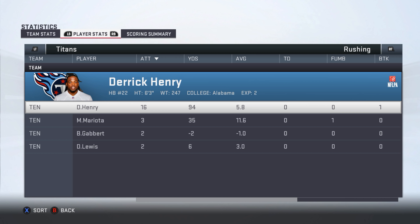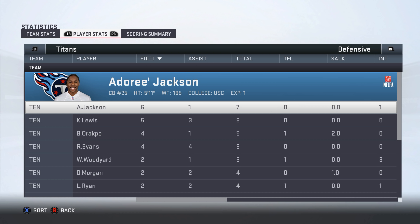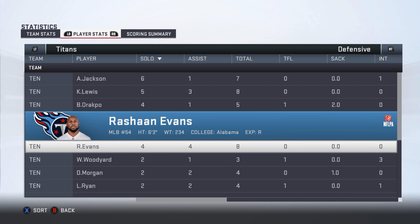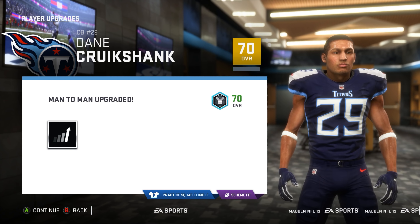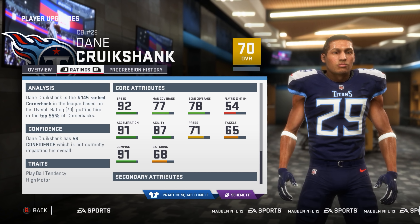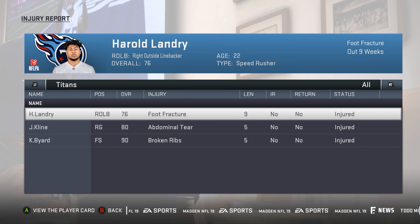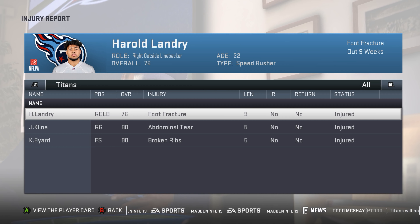Looking at final stats: Eli Manning 16 for 35, two touchdowns, five interceptions. Mariota didn't do much better with two picks, and sadly Blaine Gabbert was the best quarterback on the field today. Derrick Henry had 94 yards rushing; Barkley went over 100 as well; Mariota also contributed 35 on the ground. Corey Davis had four catches, 60 yards — our leading receiver. Adoree' Jackson had six solo, seven total tackles; Kendrick Lewis led with eight total; Rashawn Evans also had eight total tackles.